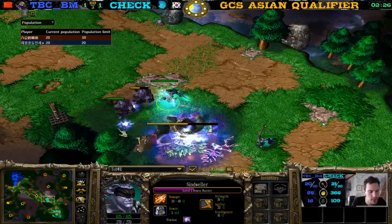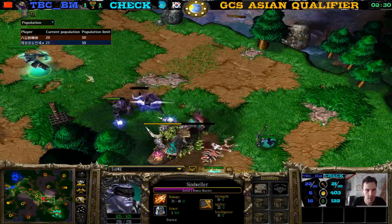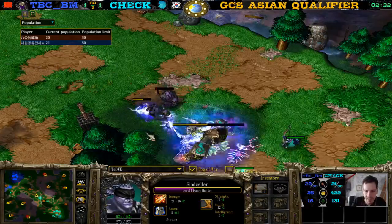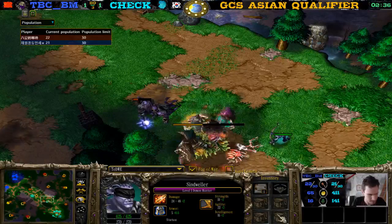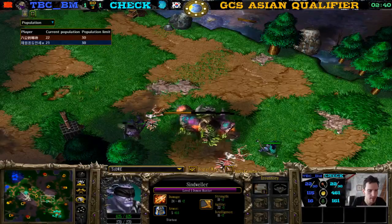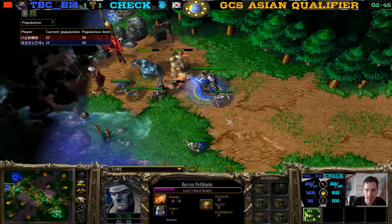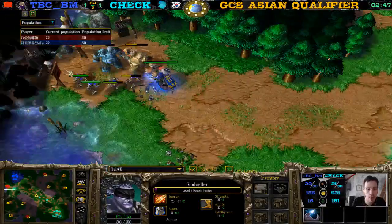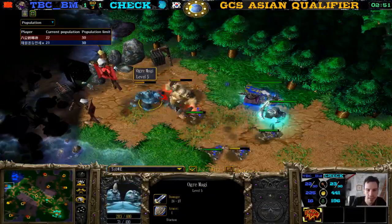Much better than a Cloak. Although we know from the other games that TBCBM doesn't really focus the Demon Hunter much, so if you get damage items it's fine against TBCBM. Four Ghouls here plus Skeletons — Demon Hunter gets a Detonate on the Skeletons, gets level two. That is perfect.